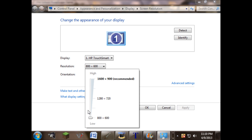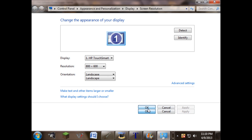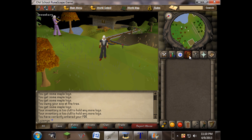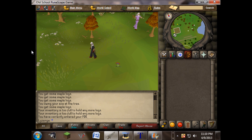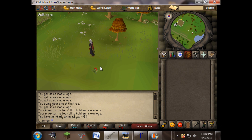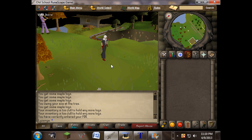Now that your setting is on 800 by 600, you press OK. Your screen should be full screen now. What you'll see here is that a lot of the icons are smaller, and this is just what you're going to have to deal with if you want to play in full screen.